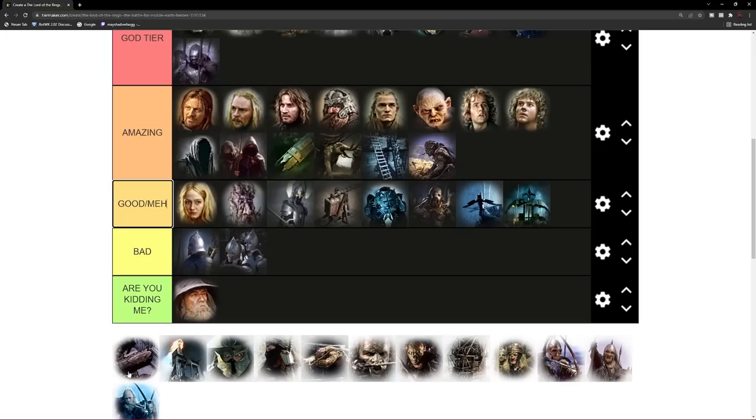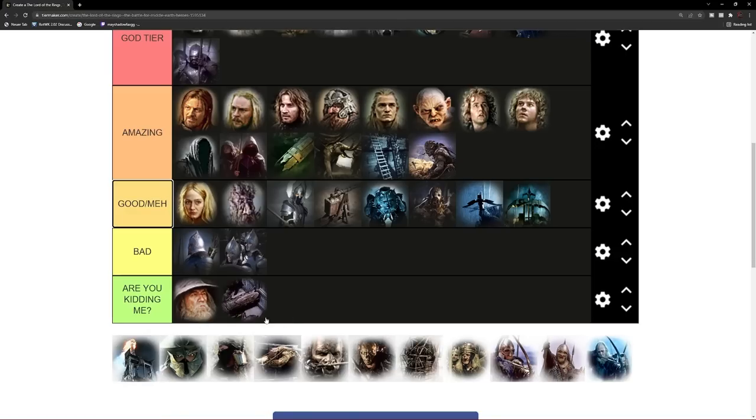Next on the list is the Mordor Ram. You might say — but you placed the Isengard Ram in the amazing spot and now you are placing the Mordor Ram in the are-you-kidding-me spot? And yeah, there is a reason for that — who needs a Mordor Ram if you have Trolls? Trolls do it much better and you don't even have to build a siege works for that. Mordor is the one faction that is able to siege and break through walls and gates without needing this Ram. For that reason, I think it's overrated and not needed — you can do the same, even better, with a Mountain Troll.